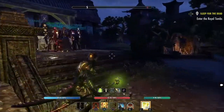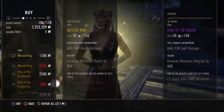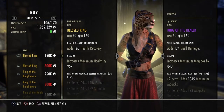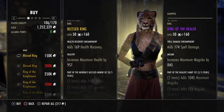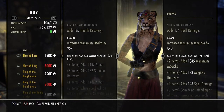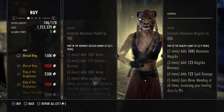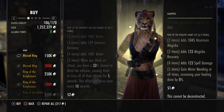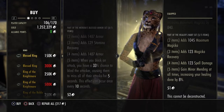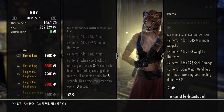First up at the golden vendor is the Meridia's Blessed ring with a health recovery enchantment and Healthy trait. As part of the Meridia's Blessed armor set: the third piece gives max armor, second gives max stamina recovery, fourth gives armor, and the fifth piece — when you block an attack you have a 33% chance to blind the attacker, causing them to miss all attacks for five seconds. This effect can occur once every 10 seconds.